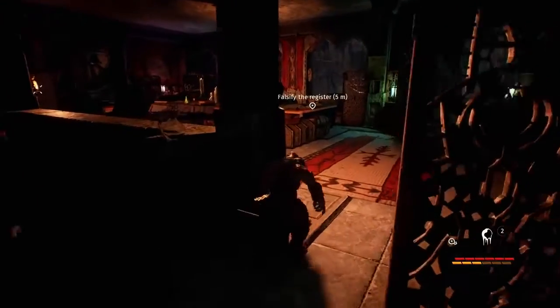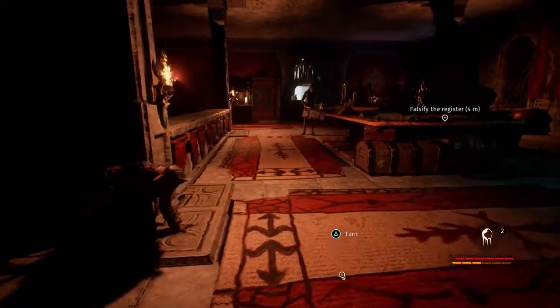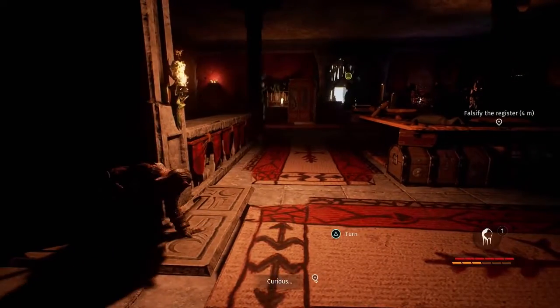But before Heladrin can attend the summit, the register must be adjusted with a name to avoid rousing suspicion. For this, we can use the light to distract the guard.